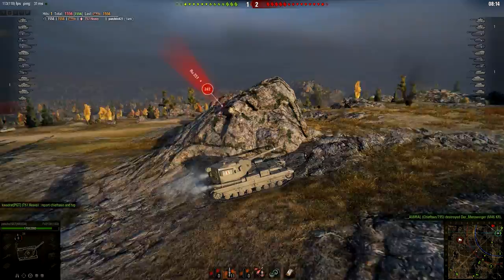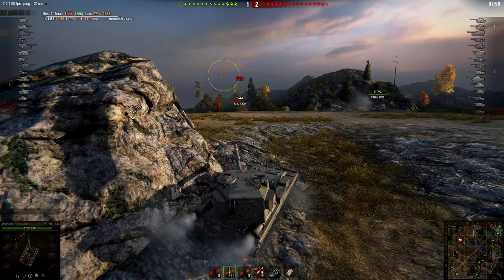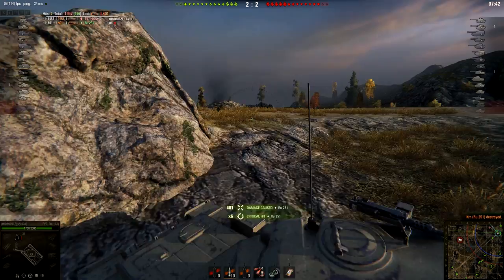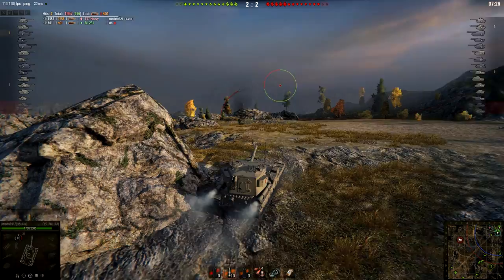856 damage done — nice HESH shot to start the replay. Beautiful shot, and that should scare that T57 away, because from full HP down to being one-shotable by pretty much every single guy is pretty scary. T44 is still pretty aggressive versus E75 — I believe he knows we are over here, so I don't understand why he is not scared. Check out that shot — perfect shot into the middle of the aiming circle, exactly into the middle. This replay is filled with shots like this — crazy penetrations.